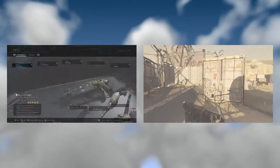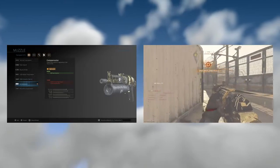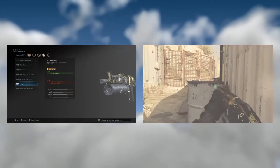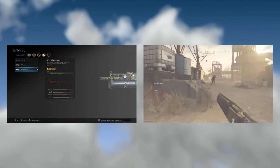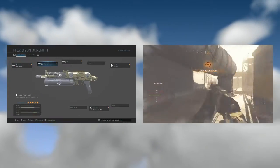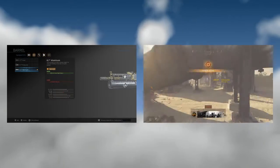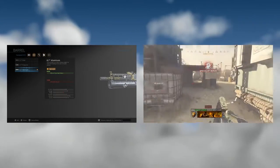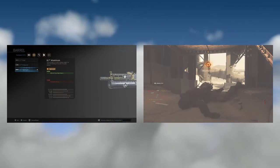For the Bison, you're going to want to put the muzzle compensator. The compensator is going to give you recoil control but it's going to take away your aim-down-sight speed and aim stability. With the aluminum barrel you get that aim-down-sight speed back — this counters what's taken away by the compensator and you're going to be looking down the sight pretty fast, though your bullet velocity gets taken down quite a bit so it does a little less damage at range.